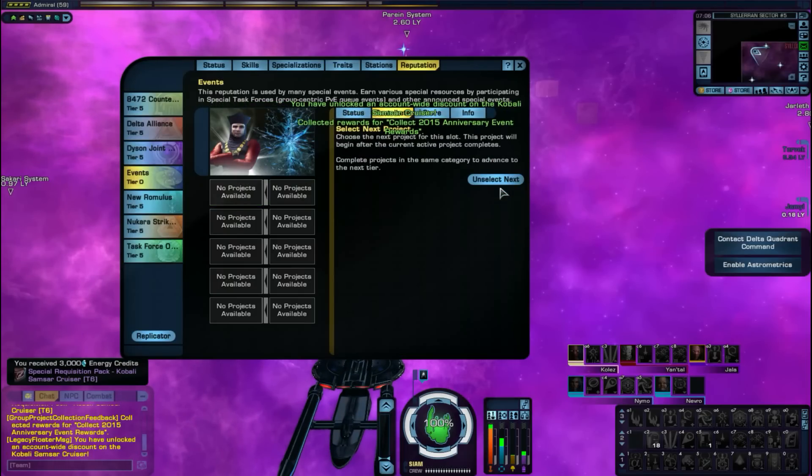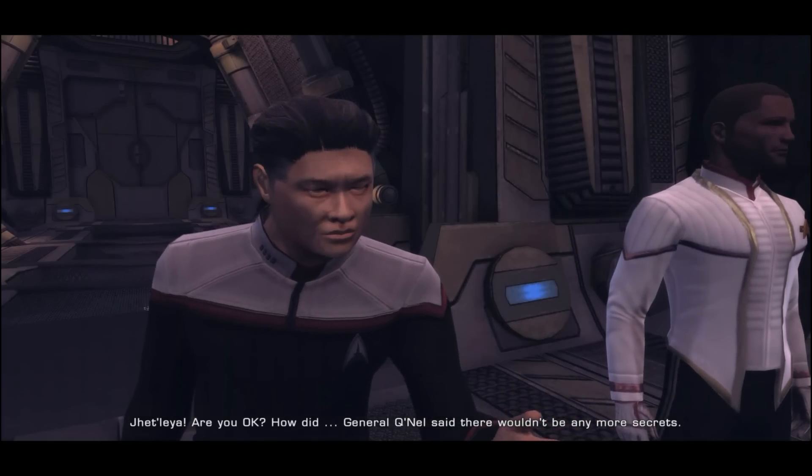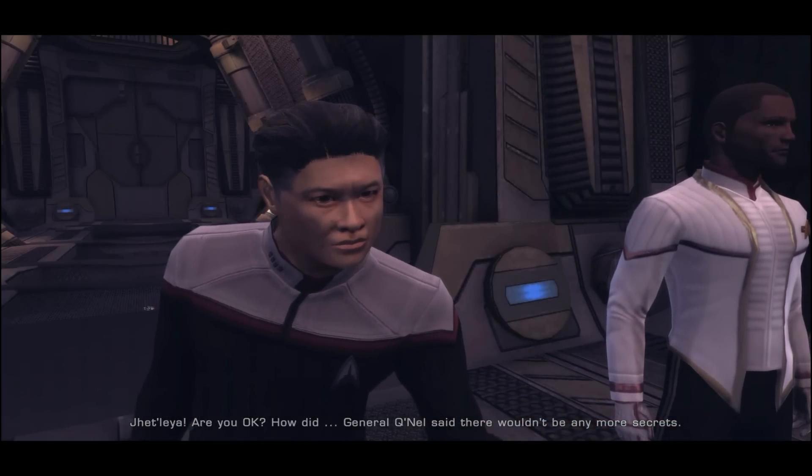Once you receive the ship you'll also receive the Kobali Field Stabilizing Warp Core. The ship itself comes with a universal console called the Regenerative Integrity Field.